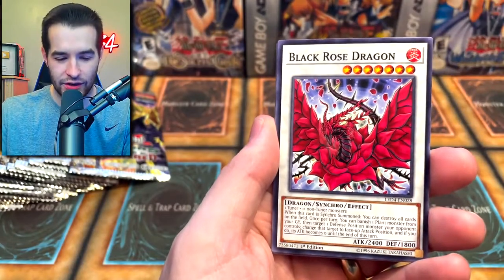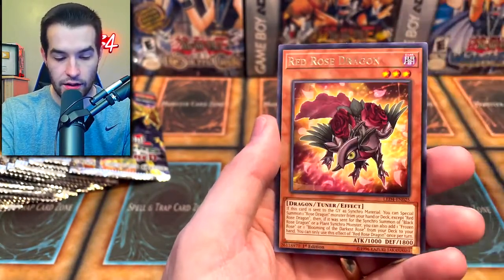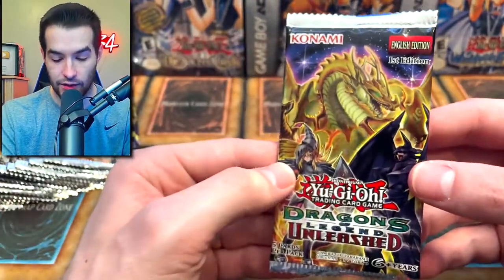Lunalite Panther Dancer. Black Rose, Mark of the Rose, Ruxon Special, Lunalite, and a Red Rose Dragon. Not too much in those, but we did get a Benton, which is not terrible.